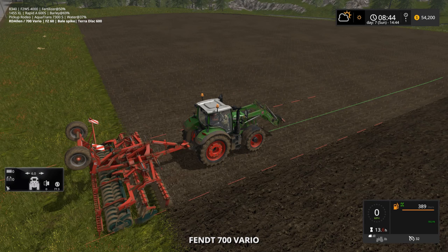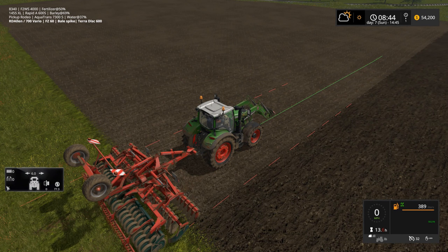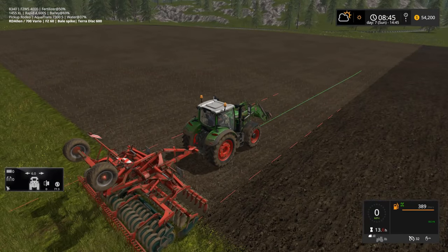Next we'll go through the cruise control options. That's Left Shift+3. First press gives you a hand symbol in the HUD showing 100 — that means the vehicle will stop when it is 100% full. So if you're harvesting, making bales, anything filling up an implement, it will stop your tractor or combine when you're full. The next option shows a hand at 0% — for example with a fertilizer spreader or seeder, it will stop your tractor when you run out at zero percent.